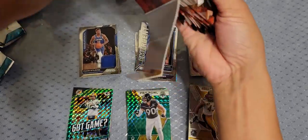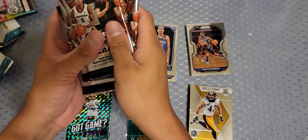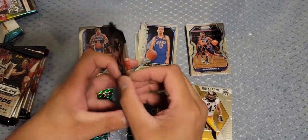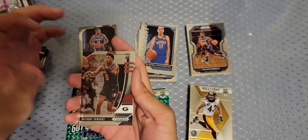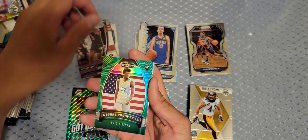Hey, who's a good rookie in baseball right now? Tatis, Luis Robert, Acuña Jr. Alright, this is Prizm Draft Picks — it's not worth as much as regular Prizm. Off the rip we got an Anthony Edwards! I'll take that.